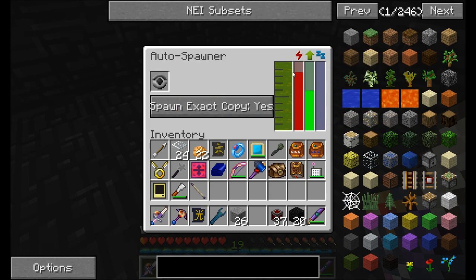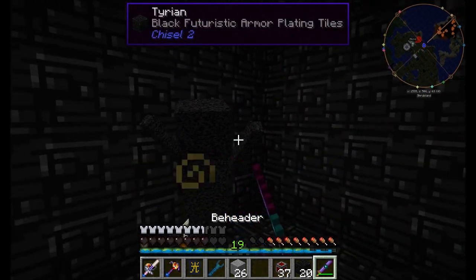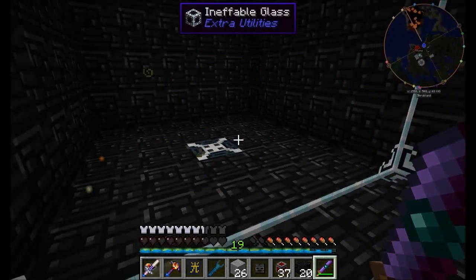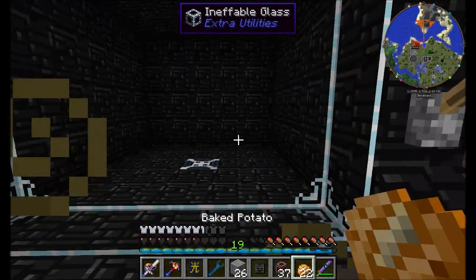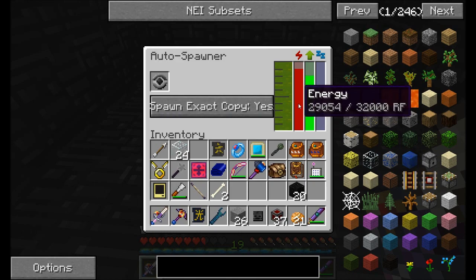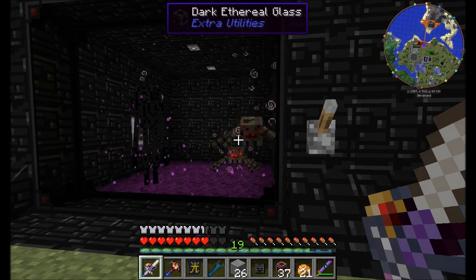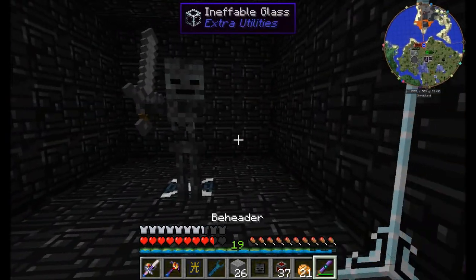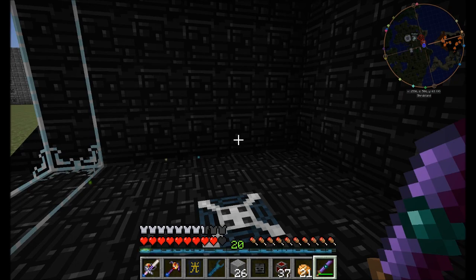So this thing is now working and it should start spawning stuff for us. Energy's flowing in, which is good. It does take longer because it's on spawn exact copy, but no worries — I got my first wither skeleton skull. It's definitely using more power and probably a lot more liquid essence to do the spawn exact copy thing. You can see that my liquid essence generator automatically turned on, which is pretty much exactly what I wanted to see. I'll be back in a few minutes once I've gotten three wither skeleton skulls.